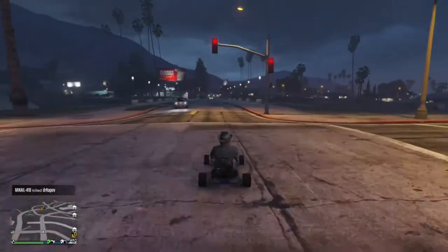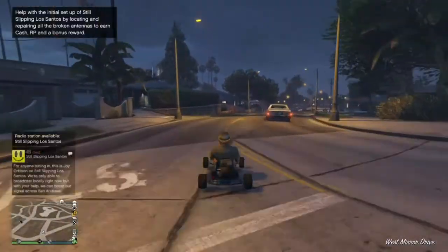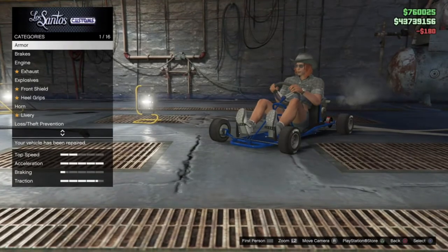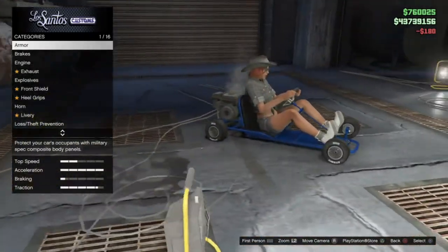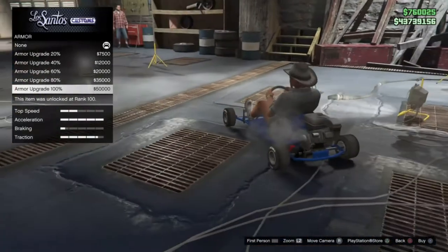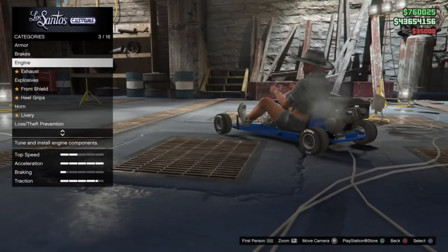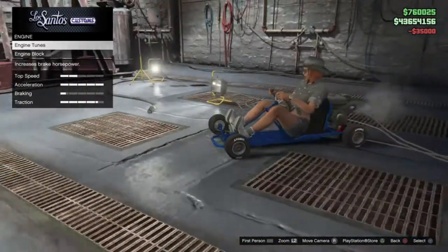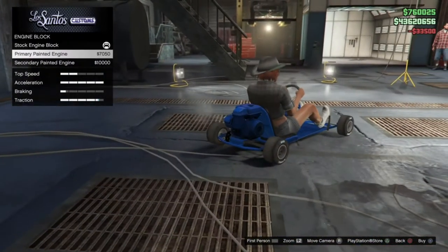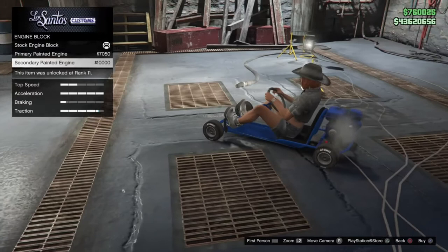The Vito Modern is a more modern go-kart that will probably be releasing sometime next week. Let's take this thing to the LSC because there are some tuning parts for it. Here we are at LSC — it's a stock looking go-kart right now. We can apply some armor, which is kind of a joke since I'm not sure where the armor goes, but you can put it on. We'll fit the race brakes, and there are a few engine block options — engine tunes and the engine block itself, which you can paint primary or secondary.